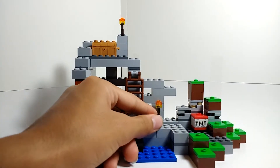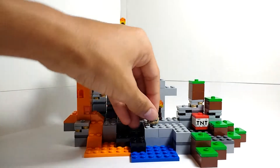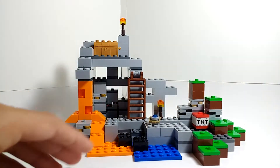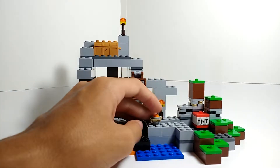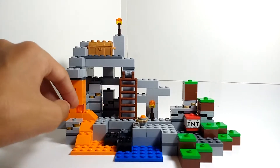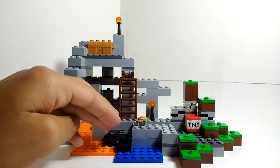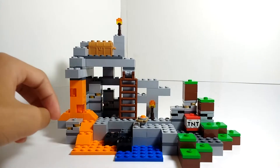We have a bucket of lava here, and they actually do give you another piece so you can change that out to be a bucket of water. I have the lava in there because I have plenty of other buckets of water from other sets, so I'm going to keep it as lava. The place where you'd collect that water or lava is right here — you can see the water and lava are actually merging together to form obsidian. That's pretty neat.